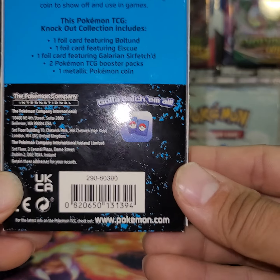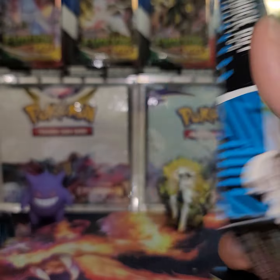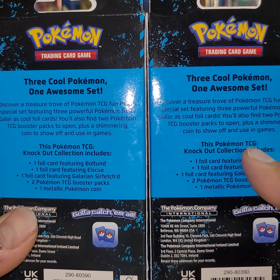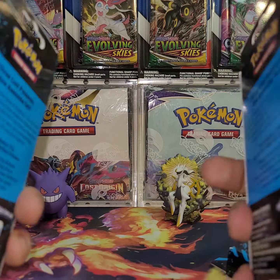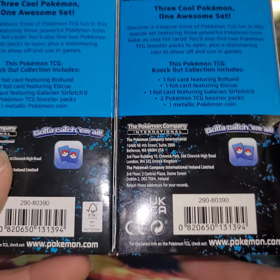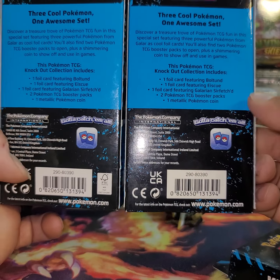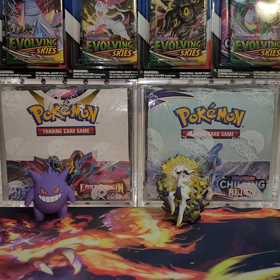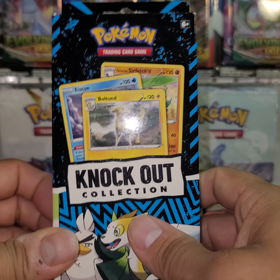If it does not have that, it will contain Chilling Reign instead of Evolving Skies. Another way you can kind of tell — it's a little bit harder — but the ones without the white square are actually a little bit darker blue, while the Evolving Skies ones are more of a lighter blue. I think that's a lot harder to do than to just look for that little square. You can see both of them right there — this will be Evolving Skies, this will be non-Evolving Skies, and we'll open a couple that do not have Evolving Skies. These should have Chilling Reign and Fusion Strike.